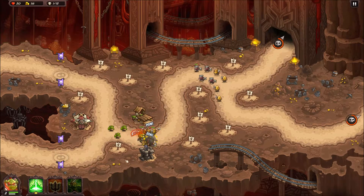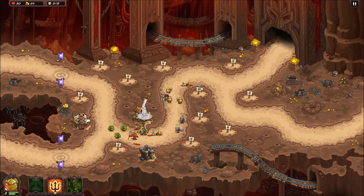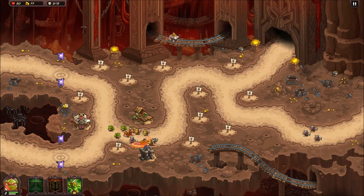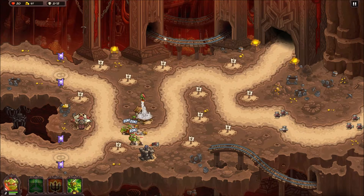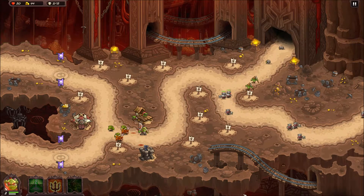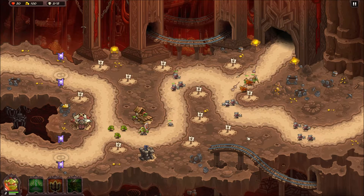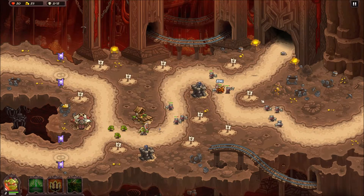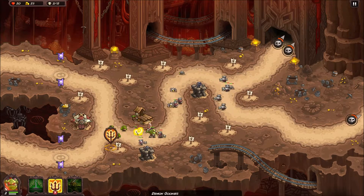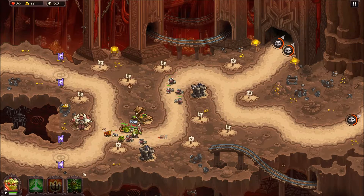Nice stun there. Definitely want to get a flame tower down as well. See these guys? I'm going to click on them with the left mouse button as they come through - otherwise they'll skip through this way. The flame tower would have been a better pick down here, but I'd like to damage them for a longer period of time. It's a little silly to put the flame tower where all the damage appears right at one spot - the point is constant pepper damage everywhere they go.